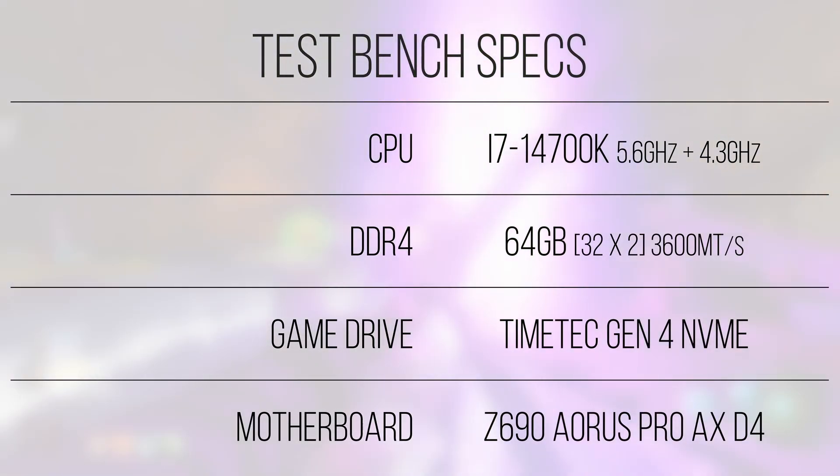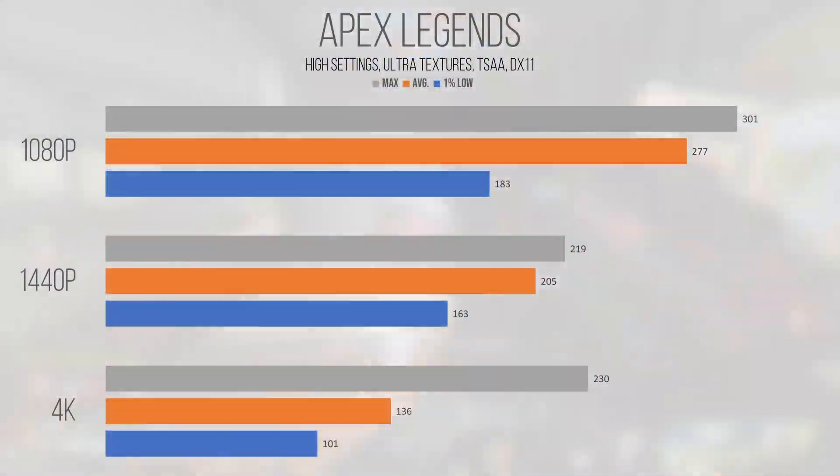Let's dive into how the 4070 performs. The traditional first benchmark on this channel, Apex Legends, performed very well — especially considering we're using the high graphics settings and ultra textures. With an average and 1% low of 277 and 183 FPS at 1080p, the card provides ultra-competitive performance, probably more than enough for even the most seasoned Apex professional. 1440p saw the average and 1% low drop to 205 and 163 FPS respectively. Even 4K returned beyond playable and competitive performance, with the average at 136 FPS and the 1% low at 101.